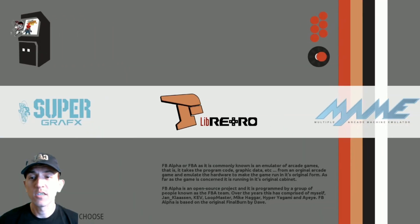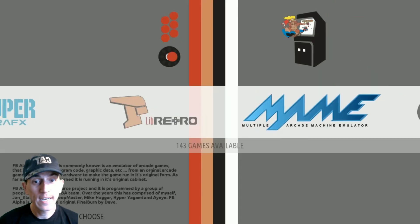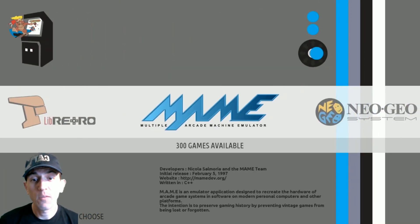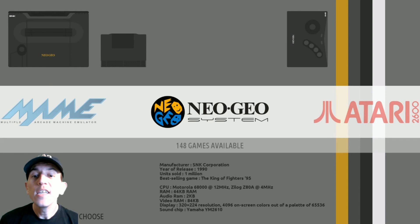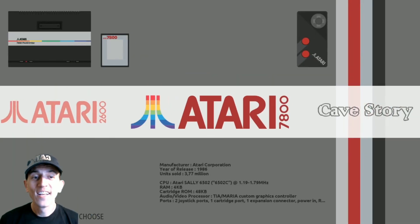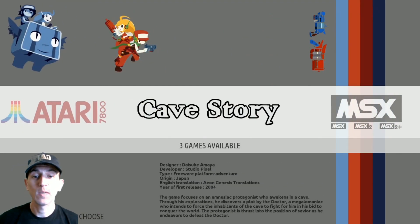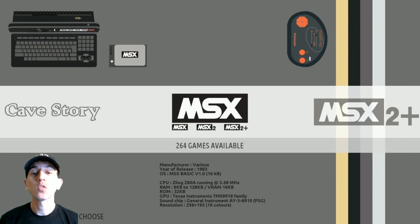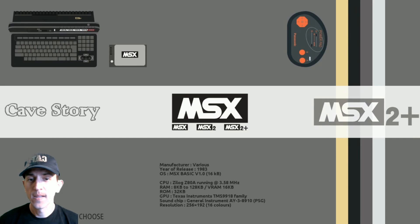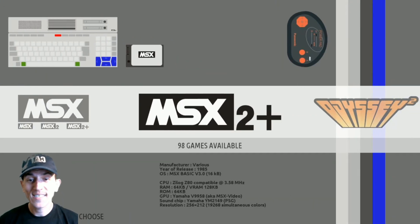Five games in the Super Graphic. The Libretro Final Burn Alpha games: 143 — that's your arcade. MAME: 300. Neo Geo: 148. Wow, there's a lot of games on here. Atari 7800: 57. Cave Story: 3. MSX1 — I think this is MSX1 and 2 because MSX2 Plus is here too: 264. MSX2 Plus: 98.